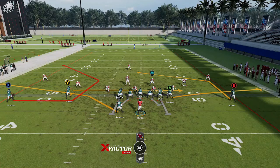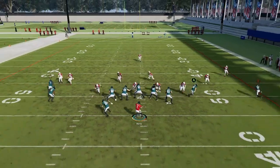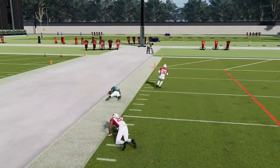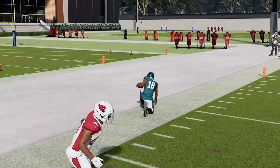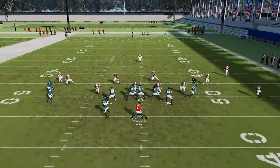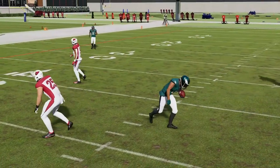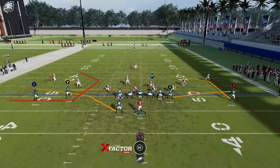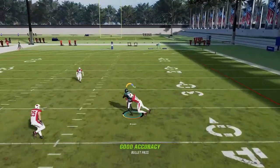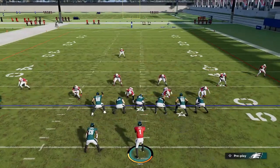Next up, we have the Corner play. Pretty much every route here is going to beat man coverage with the exception of the tight end. The tight end and running back are both going to be best against zone coverages. The X route here is just a really easy play against man coverage — it's really just a corner route, and most corner routes beat that. You also have your Y route as a check down and the B route works out pretty good, but the Y route is in a better position to get usered. The B route is probably the worst man beater here, but it does beat man coverage if you throw it at the right timing when the cornerback flips his hips.